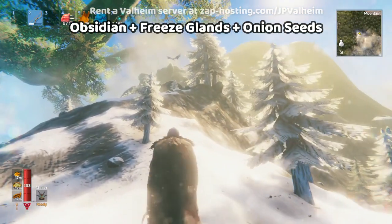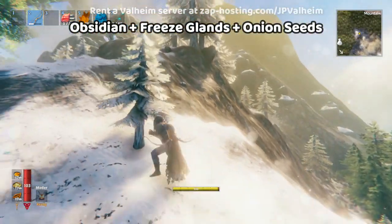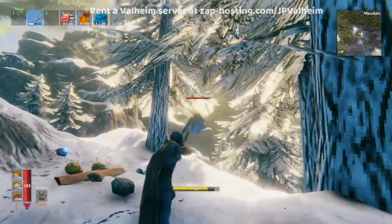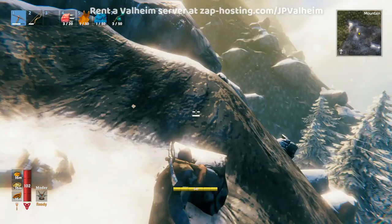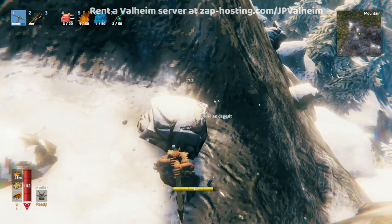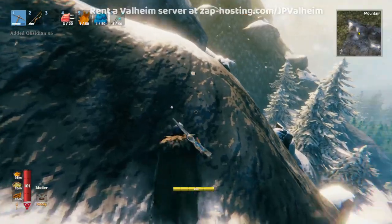Our next pairing is our mountain resources. The mountains is a really fun place to explore, as long as it's not blizzarding and you've got something to stay warm. You can kill the drakes, and this will give you freeze glands. There's also wolves here, but don't worry too much about them. Scattered throughout the edge of the mountain, you'll find these obsidian deposits.